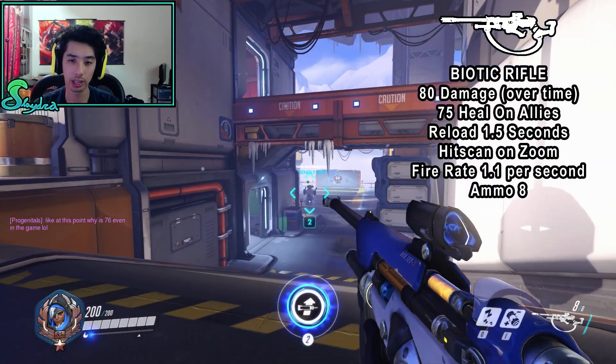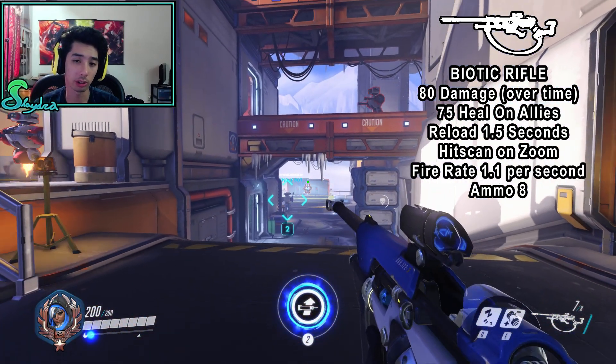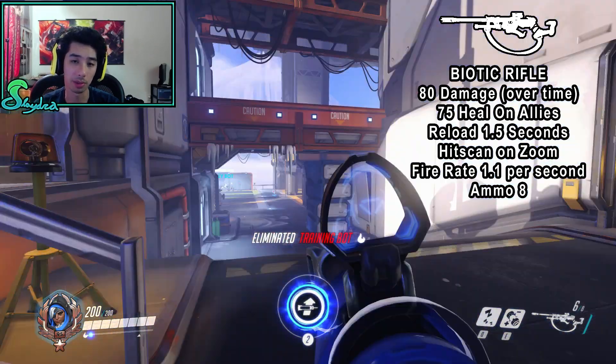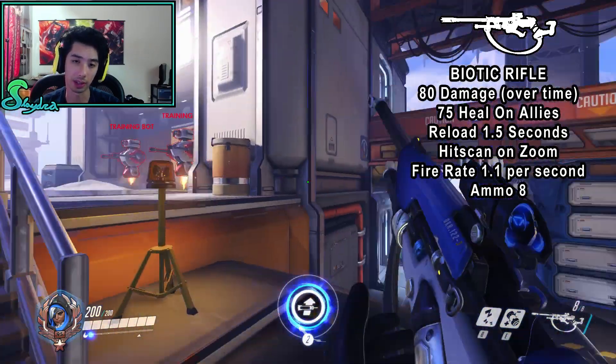The hitscan is only on zoom. If I shoot a target that's kind of far away, you'll see it takes some time before it actually reaches. But if I go ahead and scope in, the damage is going to be immediate. You'll see the damage is immediate if it's on zoom.